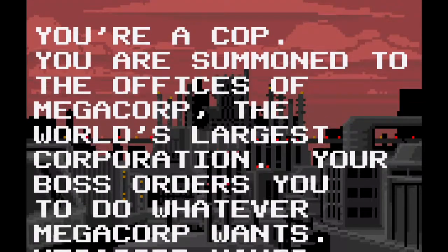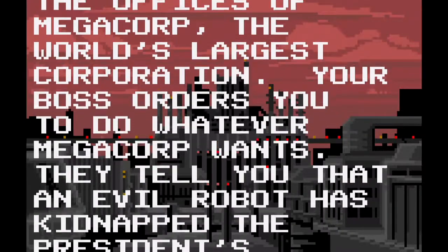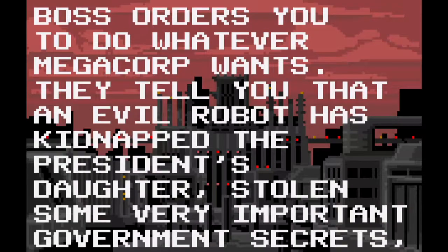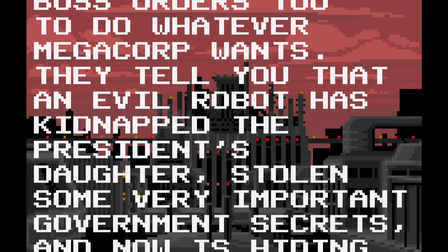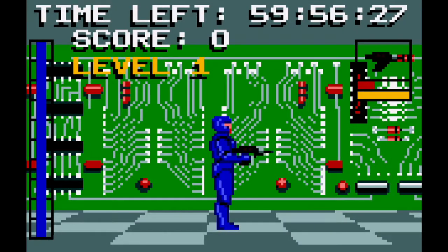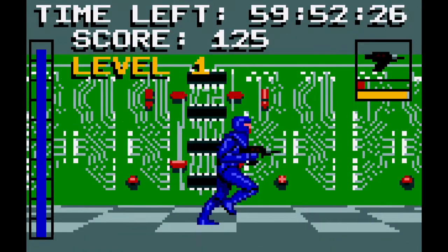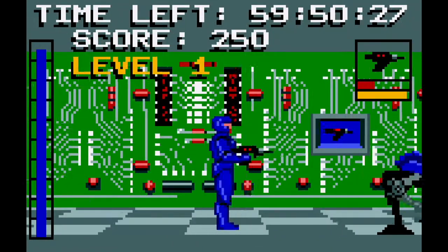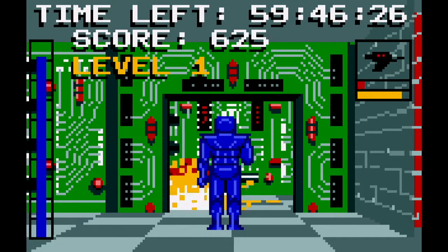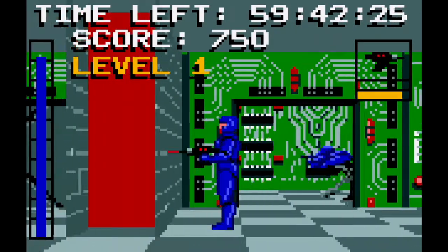Let's just read this: you're a cop, you're summoned to the offices of Megacorp, the world's largest corporation. Your boss orders you to do whatever Megacorp wants. They tell you that an evil robot has kidnapped the president's daughter. Electra Cop is interesting in that it's one of the Atari Lynx's exclusive games. Although the Lynx doesn't have loads of easily recognisable exclusive games, it does have a handful, and Electra Cop is one of them.